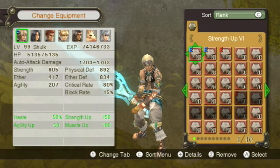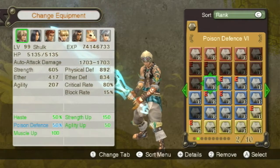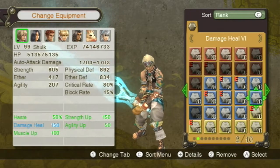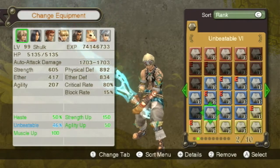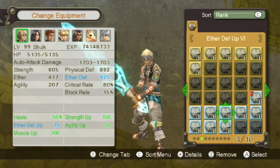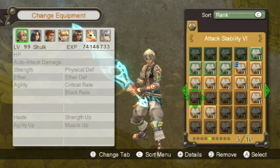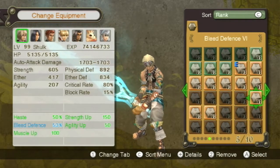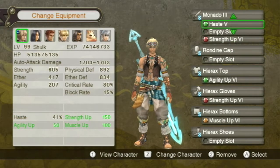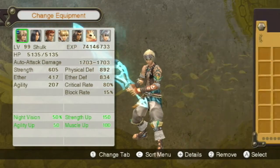All right, let's see what we got — I have everything basically maxed out already. Debuff resist is useful. I don't think there's a spike unless I topple, so we'll just not topple here. Agility's already maxed. We'll do night vision — I should have some night vision. Oh, it's only on that. I can get rid of the hastes and put night vision there. There we go — night vision maxed out.